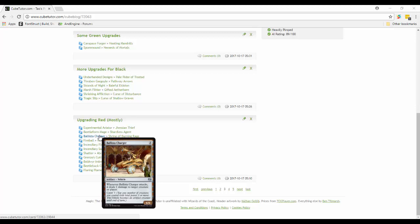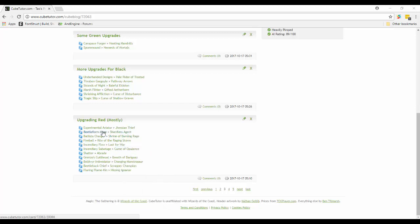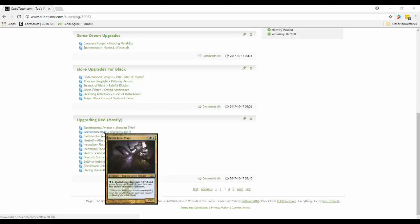Ballista Charger deals one damage to target creature or player when it attacks - it's a 6/6 crew 3 for five. Instead I found Shrine of Burning Rage, which is mainly for red but can be used by others as well. At the beginning of your upkeep or whenever you cast a red spell, put a charge counter on it. Red spells accelerate this fast, but non-red players can also use it. You can sacrifice it to deal damage equal to the number of charge counters to target creature or player. Over the course of a game it could easily have ten or fifteen counters, and then you can one-shot someone for three mana.